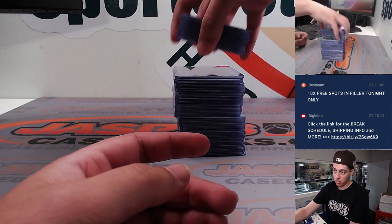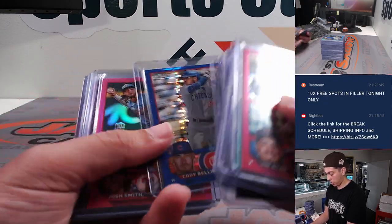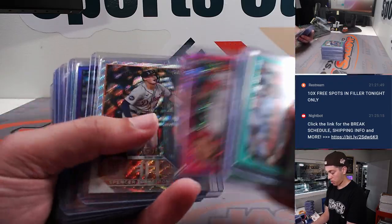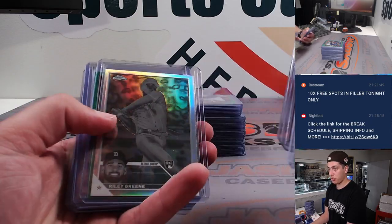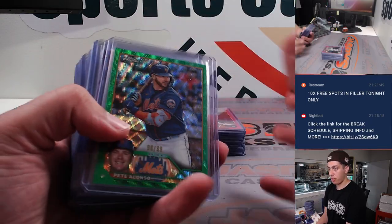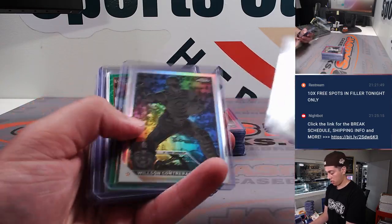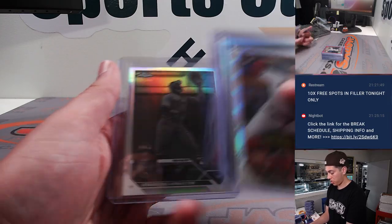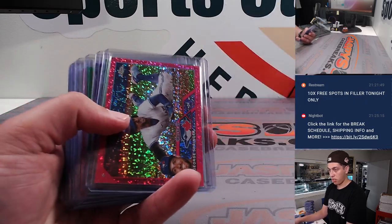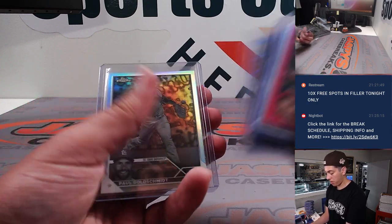Goldschmidt negative — we hit a ton of those, three Goldschmidt negatives. There's a nice Trout, Oswaldo Cabrera, Kyle Tucker, another Goldschmidt negative. There's a Riley Green negative — very nice. We've got a Beatty pink, Grove purple. Bates, Bills, Andrew, Texas, Jags gold, Luis Castillo, Judge. There's a pink Shohei, Brett Beatty negative, nice Trout, another Bellinger, and another Goldschmidt negative.